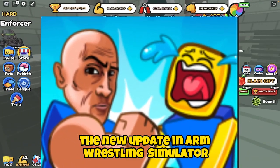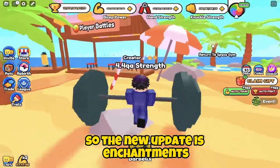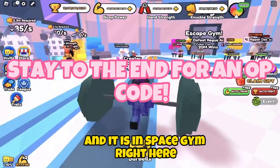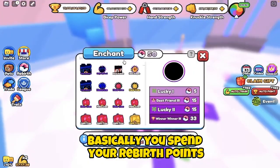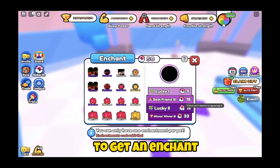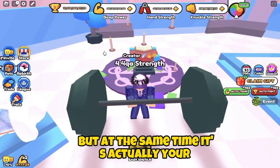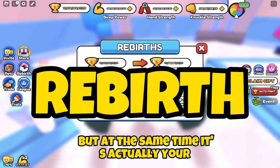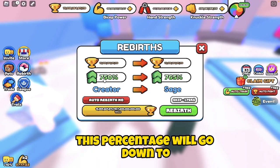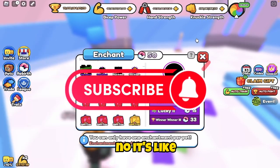The new update in Armor Sync Simulator has basically ruined the game. The new update is enchantments, and it's in the Space Gym right here. You spend your rebirth points to get an enchant — but it's actually your rebirths. If I spend 15, that's 15 rebirths gone and this percentage will go down to like 600, which is not good at all.